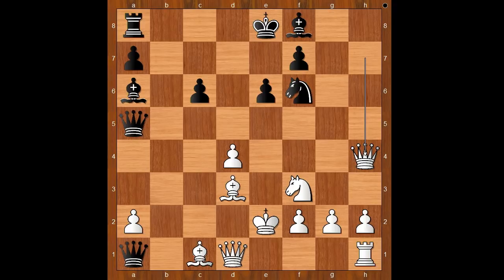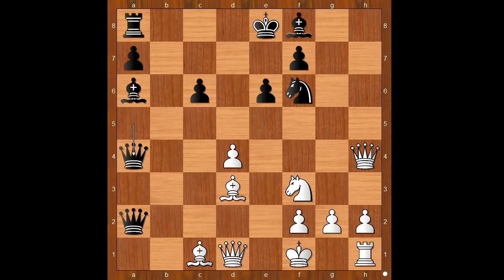Tartakova played queen takes pawn on a2 check, king to f1, queen from a5 to a4 — offering to exchange queens.